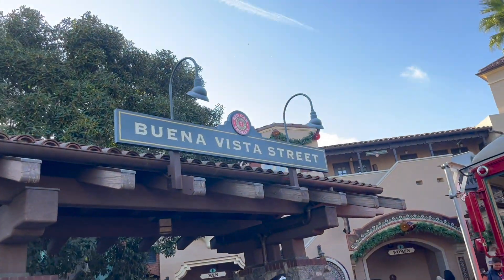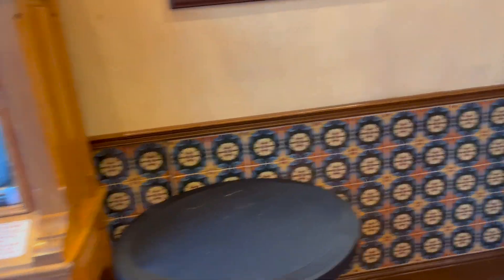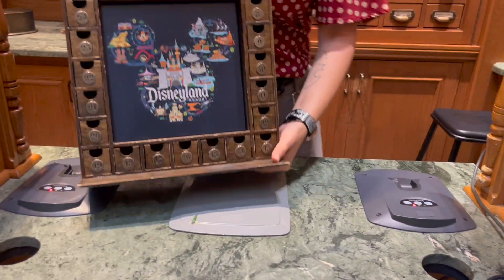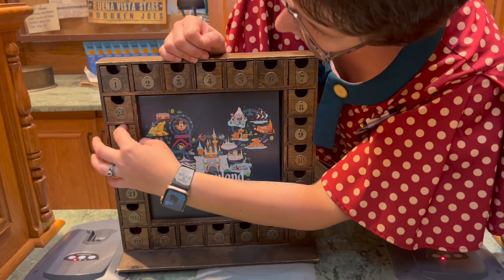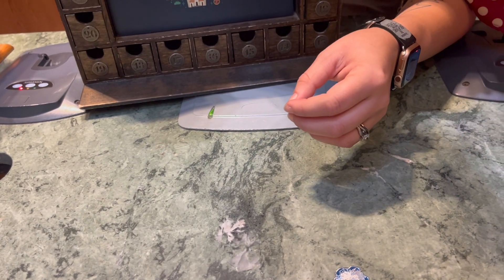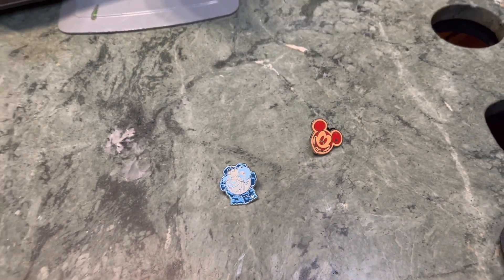I'm walking across the street on Buena Vista Street, and let's head to the Kingswell shop and see what we can find. Sometimes at the entrance they do have a pin game here, but I don't see it right now. I do see one of those mystery boxes here at the Kingswell shop. I'll choose 23 and 15. All right, here's 23 and 15. I'll change my mind. Thank you so much.